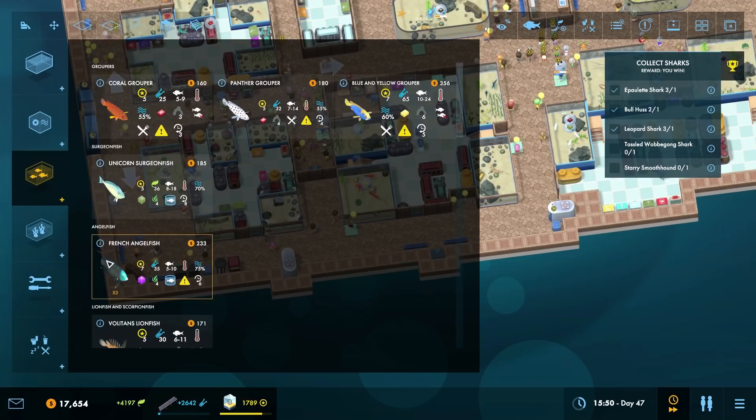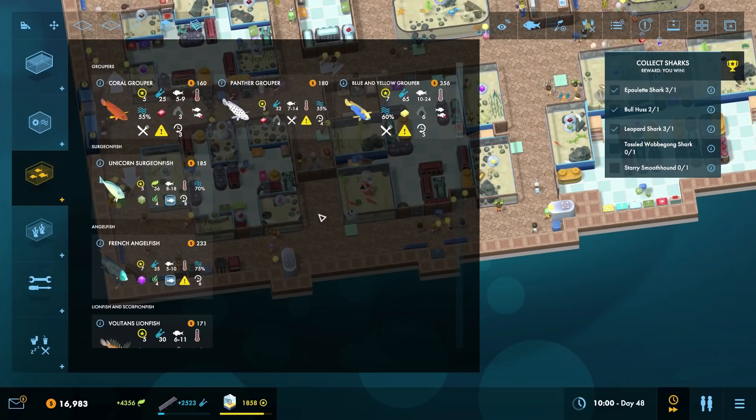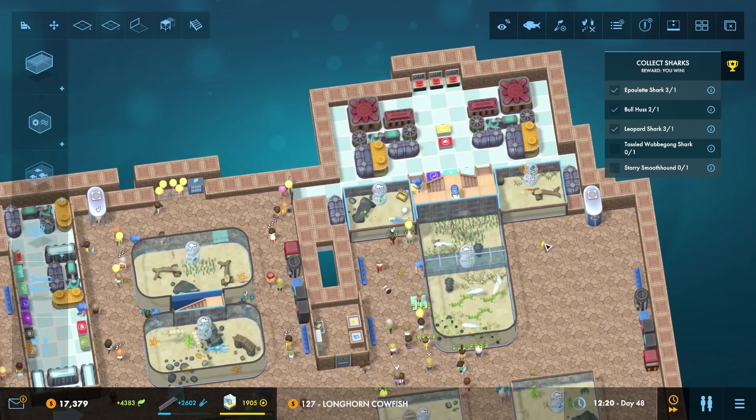What kind of fish do we have that we don't have represented in the aquarium so far? Probably going to be the cold water fish actually. I know we've got the long hung cow fish, and it might even be able to go in there - the cow fish can go in either one.